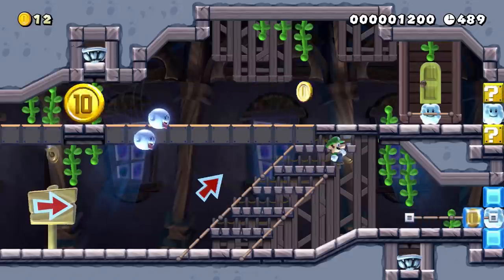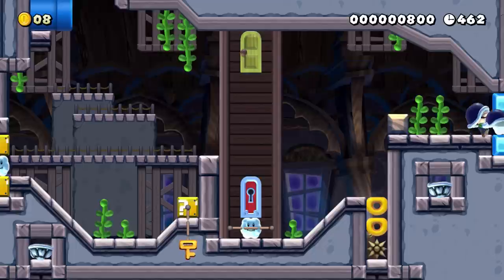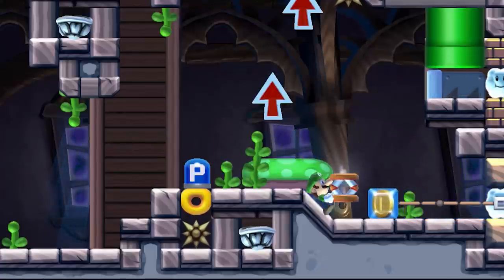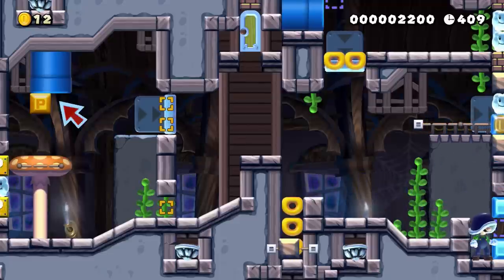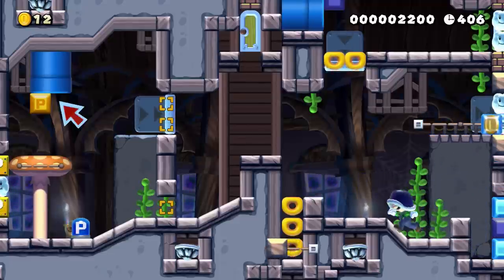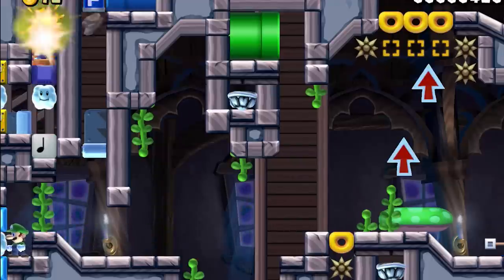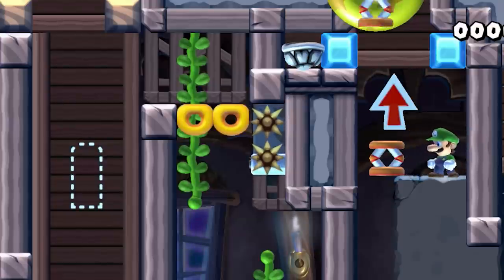We can block Luigi in with hidden blocks and make him figure out how to teleport upward to the door. We can use a shellmet through the portal to hit a question block and get a key to the next area. We can teleport Luigi and let him get an item that he needs to clear the room. Luigi can throw a p-switch through a portal to move it into a tight room. Luigi can teleport to get a spring that can bounce up and destroy a bob-omb to trigger an on-off switch. Luigi can also use two trampolines on top of each other to magically transport one to the left half of the room.